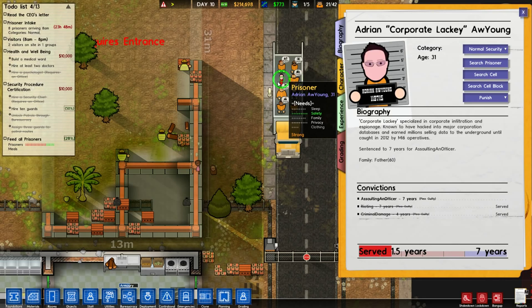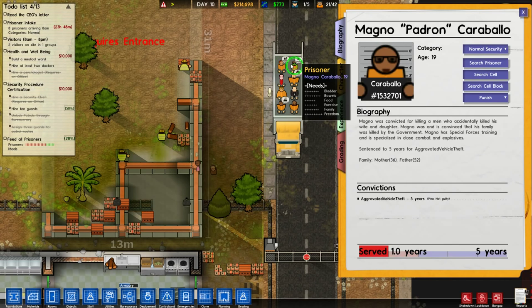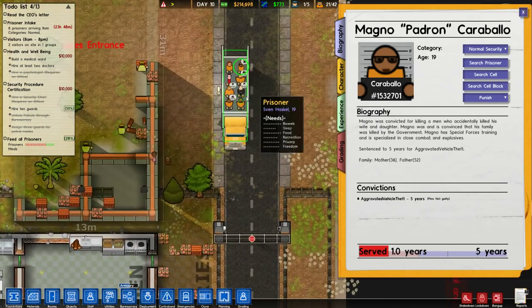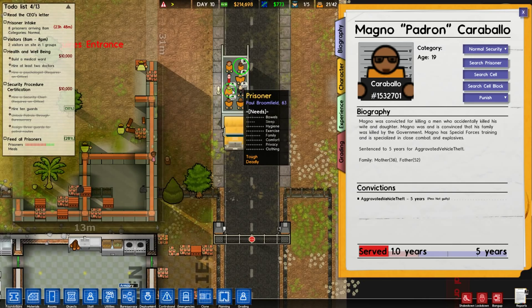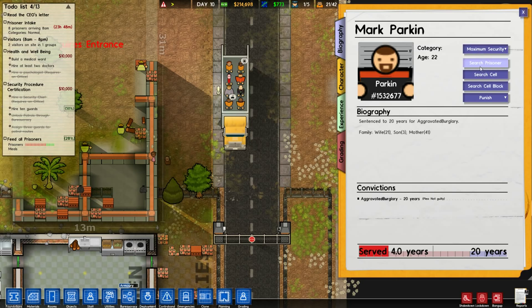Adrian — Corporate Lackey. Young corporate lackey specialized in corporate infiltration and espionage, known to have hacked into major corporation databases and earned millions selling data to the underground until caught in 2012 by MI6 operatives. Magno Padron Caraballo — convicted for killing a man who accidentally killed his wife and daughter. Magno was and is convinced that his family was killed by the government. Magno has special forces training and is specialized in close combat and explosives. That's scary. If you're tough and deadly, congratulations — you're gonna be our first maximum security prisoner.